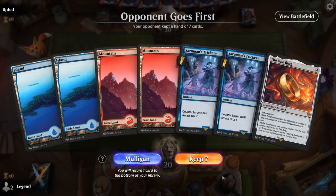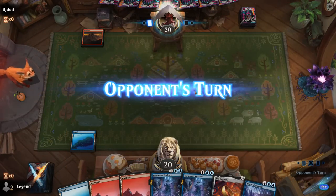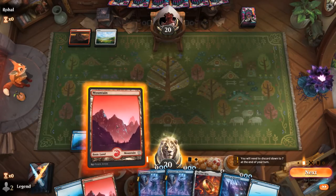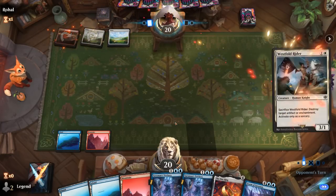We're on the draw with a keepable hand — double Trickery into One Ring. Our Storm of Saruman could be a nice top end. If the opponent has a powerful two-drop we could be hurting, but nope — pass it back. A Rider — okay, that hits pretty hard, but at least they didn't play it on turn two.